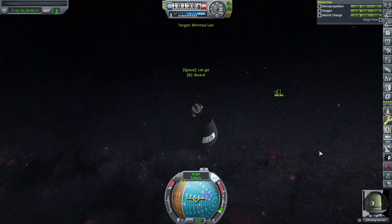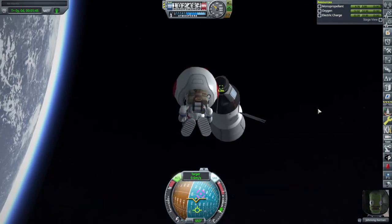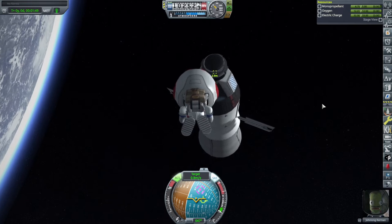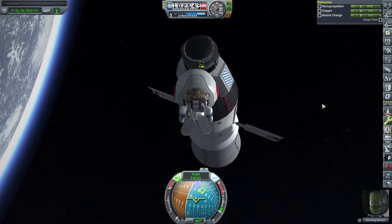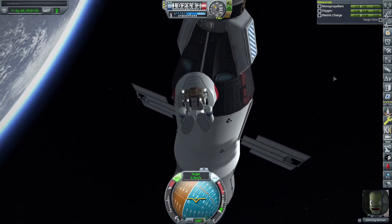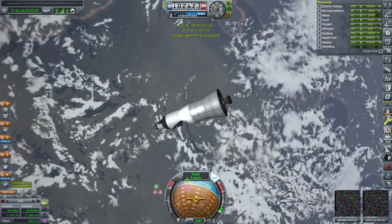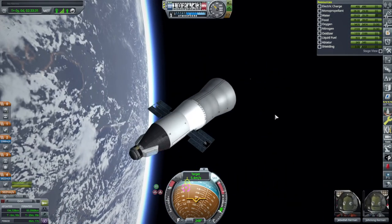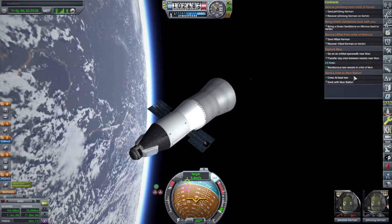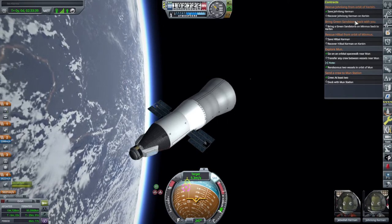There's our vessel. Approaching the hatch. Board - alright, we've got John Long. We have to recover John Long on Kerbin for that contract to be fulfilled, of course. So let's see about transferring to the Moon to get those contracts done.